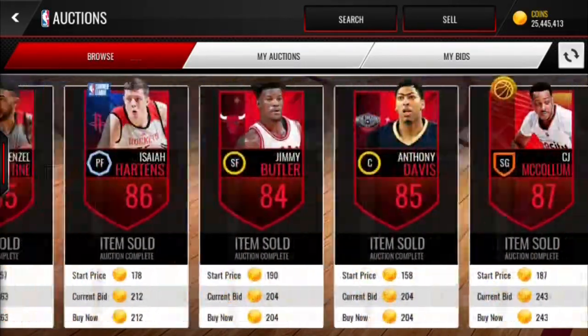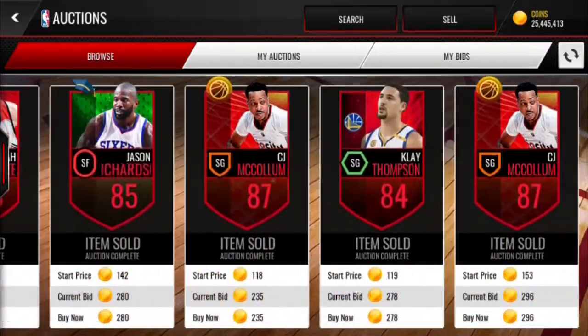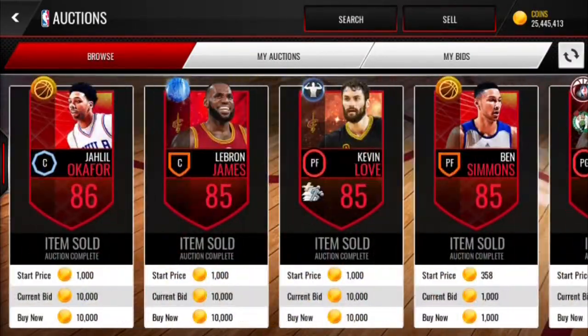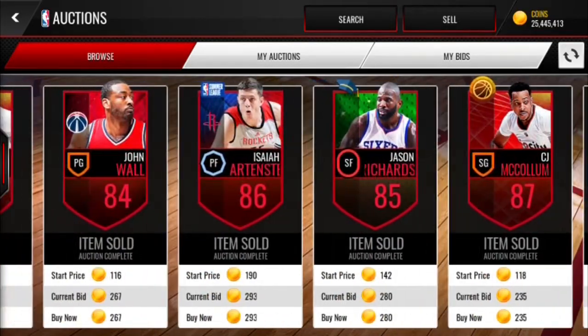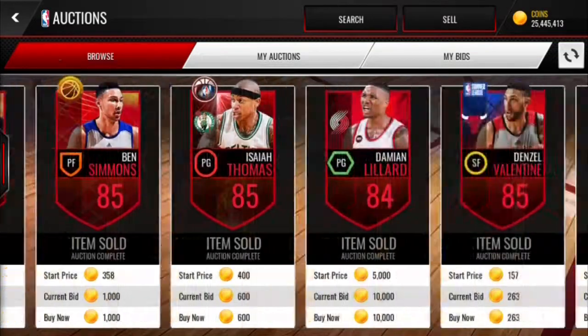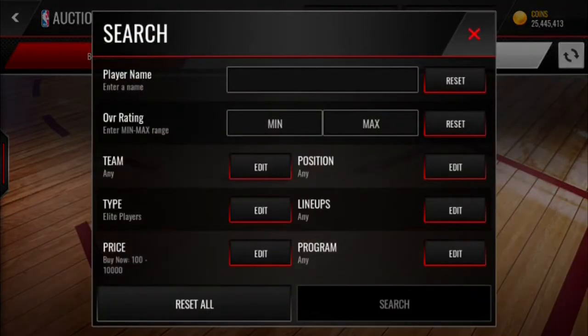All these very, very low-priced elites are dropping in huge rounds. It doesn't happen as often during the nighttime, around when the game resets into the next day, but it does happen a lot during the day — I'd say from about 12 p.m. to about 7:30 p.m. There are a lot of these players dropping for under these crazy, absolutely crazy prices.